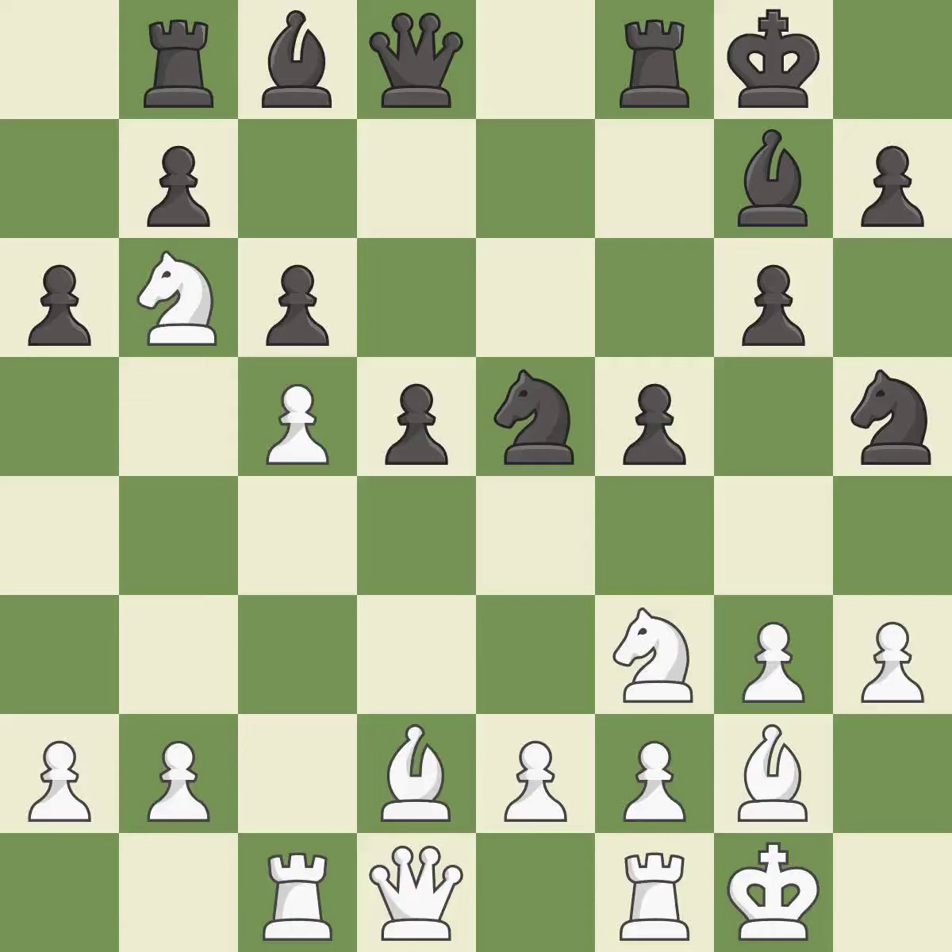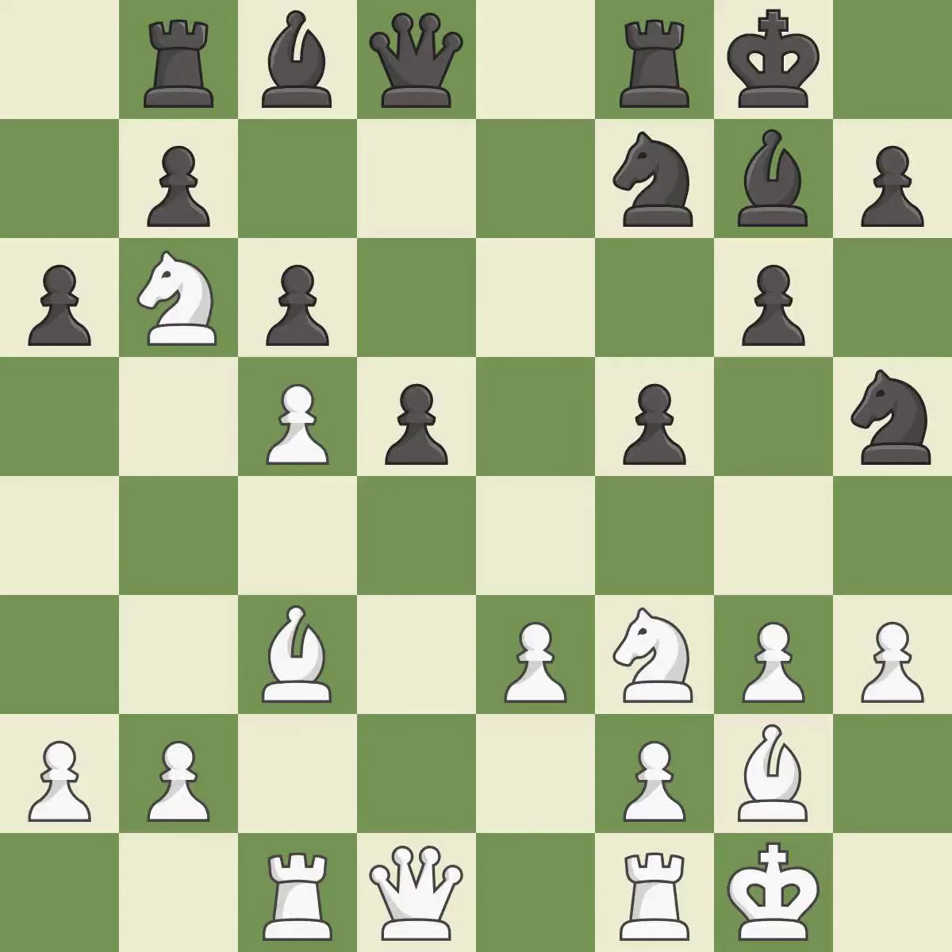This activates a rook by developing it off its starting square — it is best. This wins a tempo by threatening a knight and forcing it to move away. This misses a better way to offer an equal trade of pieces — it is an inaccuracy. That's not a mistake, but it's not the best move either. This activates a bishop by developing it off its starting square — it is excellent.